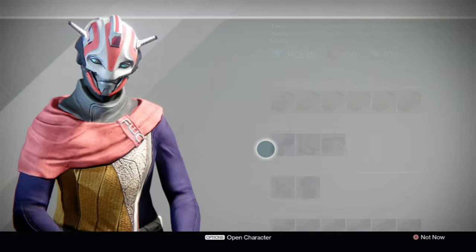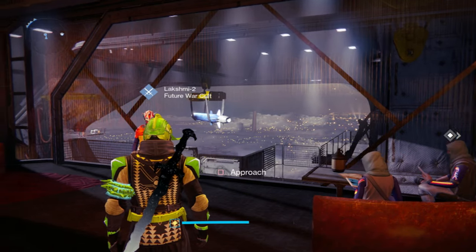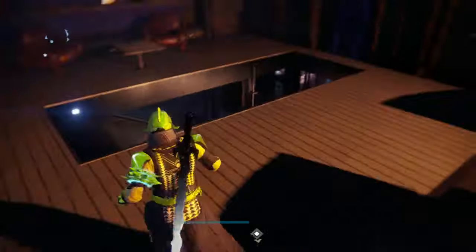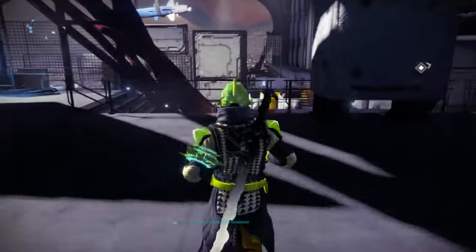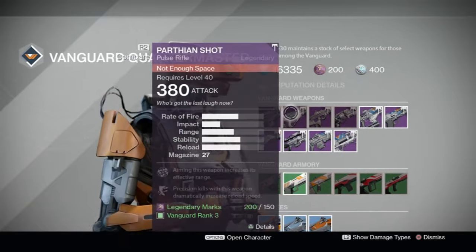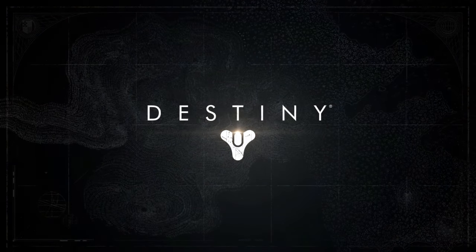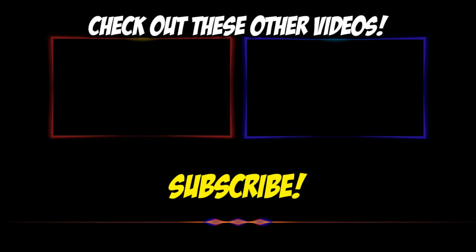Overall, the best weapon this week is the Palindrome yet again — holy crap. You could also get away with buying the Last Ditch from Dead Orbit and maybe the Parthian Shot from the Vanguard Quartermaster. But the Palindrome is definitely your god tier weapon for this week. Thanks so much for watching — if you enjoyed this video smash that like button and subscribe. Good luck with your raids, drops, and weapons. See you around in Destiny — hashtag where's the god tier!